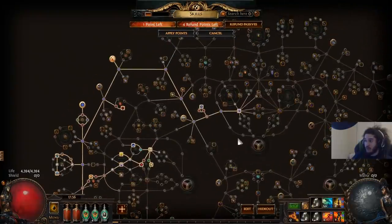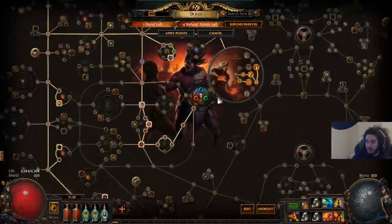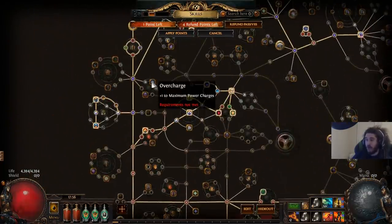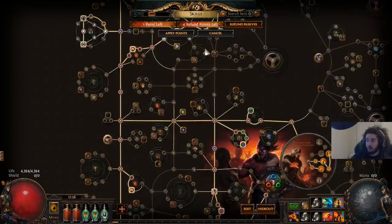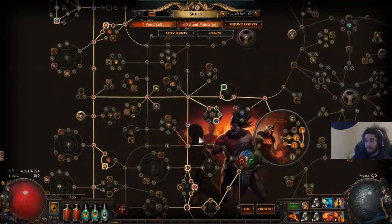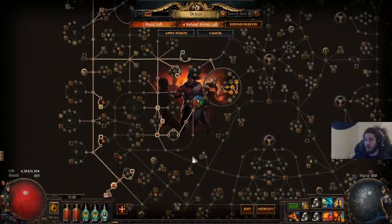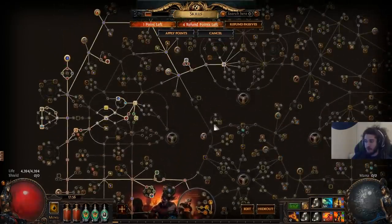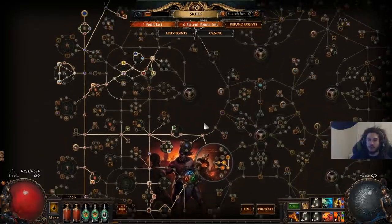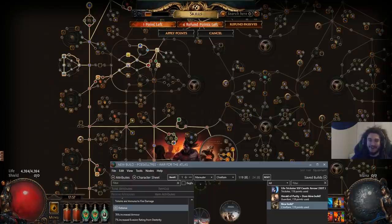That pretty much sums up the character and what we're going to be doing. For leveling it was really easy — just use Bright Beak and Princess literally all the way from level 20 to 64. I hope you guys had a wonderful time and enjoyed yourselves. If you have any questions feel free to post them below. I stream live every day at twitch.tv/pox. Take care everybody!